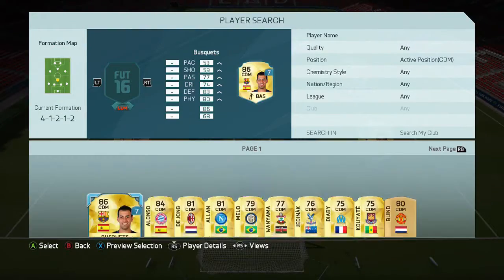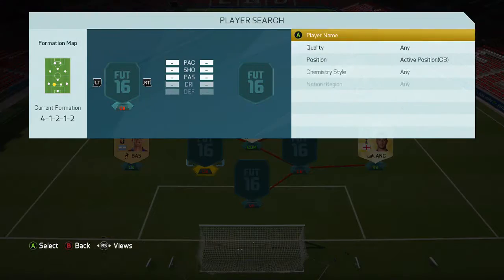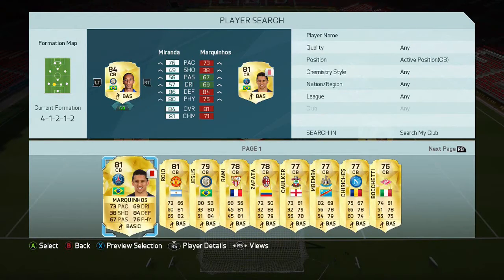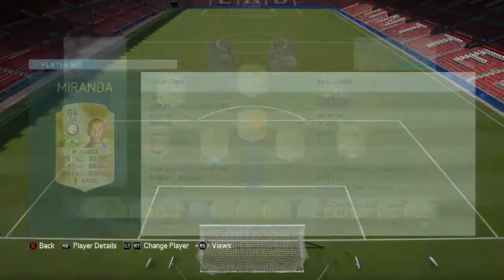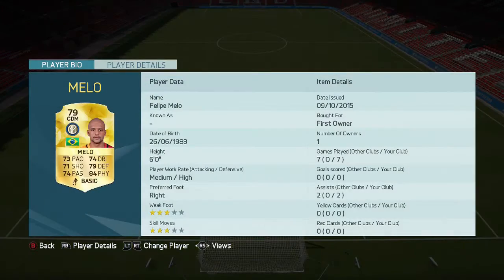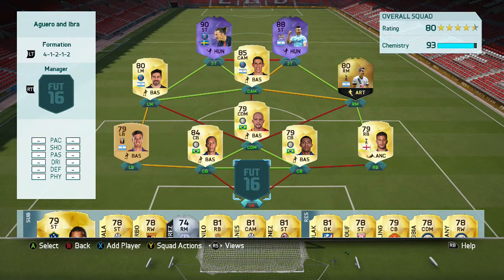This trio here can be used in any team whatsoever. We've got Felipe Melo in CDM, then Miranda and also Juan Jesus. They get perfect links because they're all Brazilian and all from Inter. You can use this trio in any team — very, very solid. Miranda cost me around 14k, Juan Jesus about 4.5k, and Felipe Melo about 1-2k. So you can pick this trio up for around 20k, stick it in any hybrid you want and it will do you well.